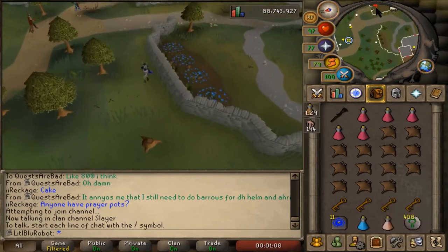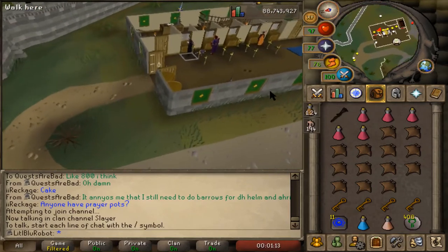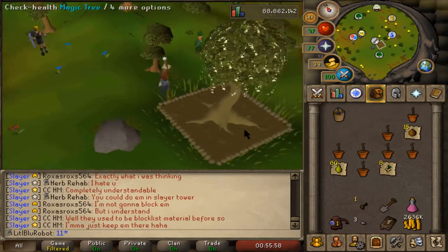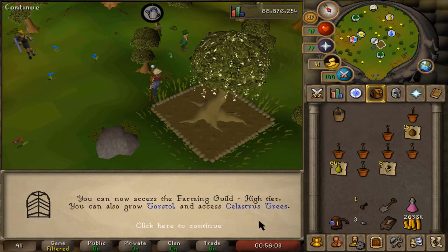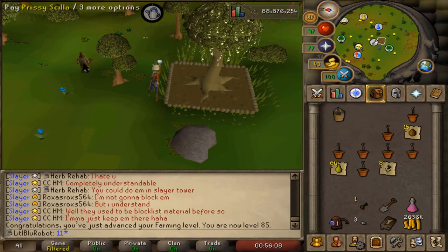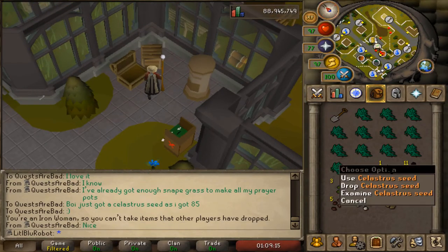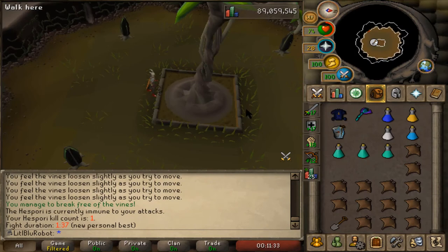I haven't killed Obor in a long time so this is gonna be interesting. I'm fairly sure you can just entangle him and then range him. Here is 85 farming — a level that is significantly bigger now that the farming guild has been released, since I can now get into the high tier of it. I can also get the harder contracts now. I just did a contract and got myself a celestress seed, which is gonna be pretty good and get me the achievement diary.